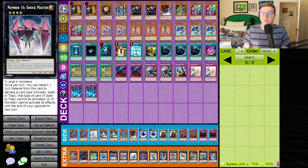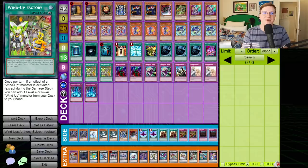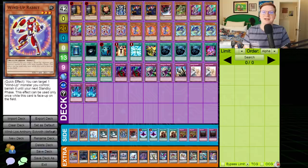Decks like Wind-Up, Geargia Karakuri, Hieratic, and soon-to-be Mermail prove that monster effects are at a premium, and Shockmaster is a great way to lock your opponent out of the game before they're even able to make a single move. Wind-Up has a laughably easy Shockmaster line. By starting with Wind-Up Magician and Wind-Up Shark — the same combo that it used to hand loop back in the day — it can end on a Shockmaster plus a couple of other Xyz that will more than present a lethal threat on your following turn.